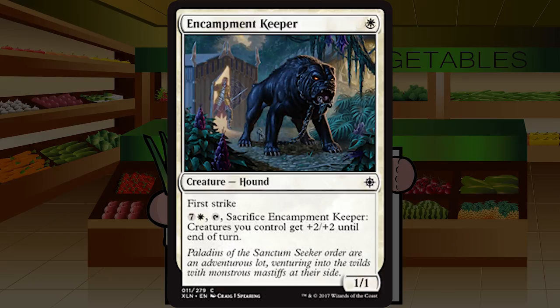Encampment Keeper is a single white mana for a Hound at common — a 1/1 with first strike. You can pay seven and a white, tap and sacrifice it to give creatures you control +2/+2 until end of turn. A 1/1 first strike for one isn't something I'm ever in the market for — just not impactful enough. In the late game, paying eight mana to pump your team without trample is telegraphed and potentially not enough. I'm going to start cutting it always — C minus.